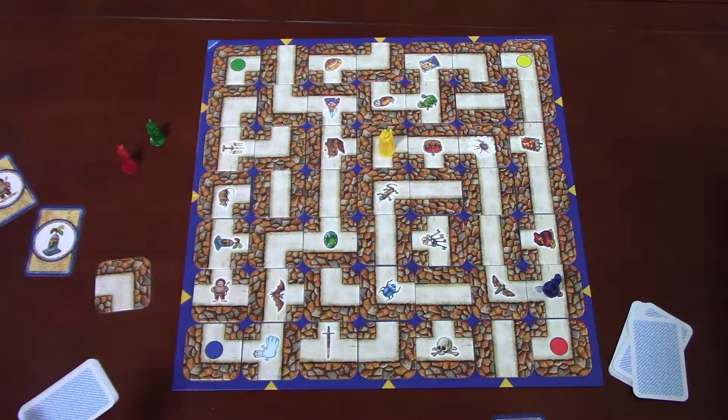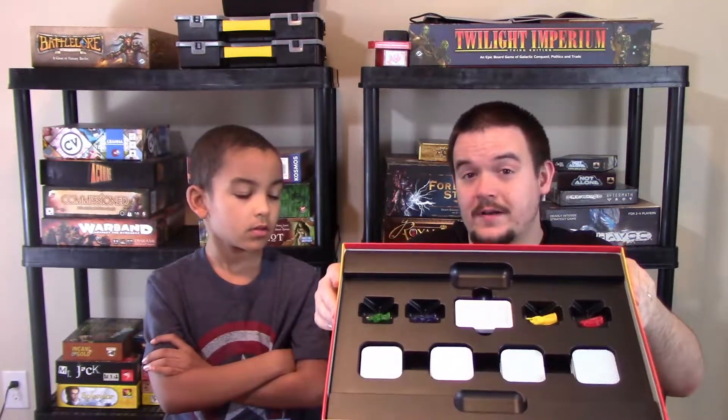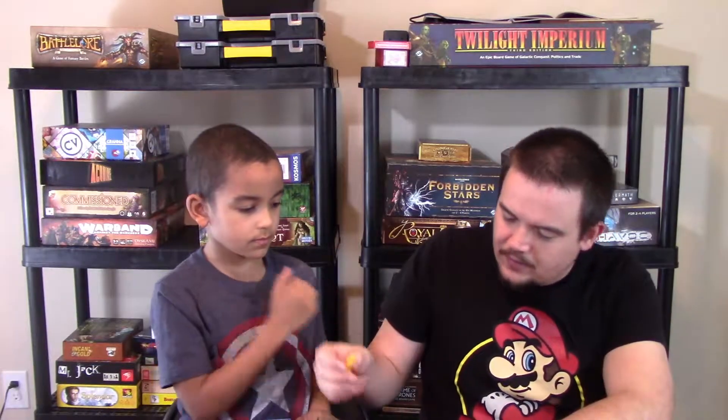That's pretty much the game — now let's talk about what we think. For components: everything comes in a nice tray so everything has its place, which I like. As far as the miniatures, they're decent — not amazing, but for a kid's game that's fine. Nathan says the yellow wizard is the best. They get the job done and are nicely distinct colors.